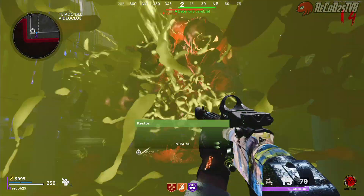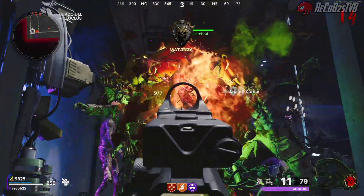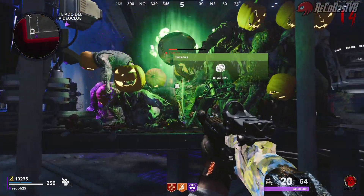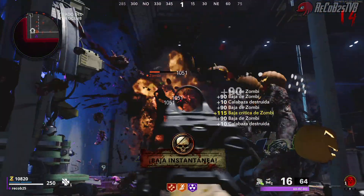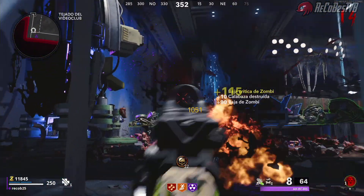Como ya digo, hemos estado aquí dos veces anteriormente con otros métodos. Los otros métodos siguen funcionando: el de deslizarse contra el teletransporte sigue funcionando y el del comandazo también. Pero el comandazo es bastante más difícil y el de deslizarse contra el teletransporte también es más difícil. Este es muchísimo más fácil, parece complicado pero es bastante fácil de hacer.